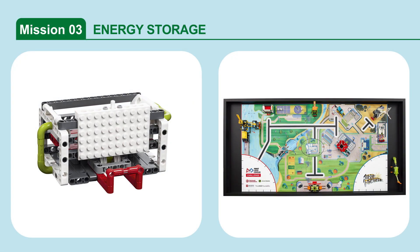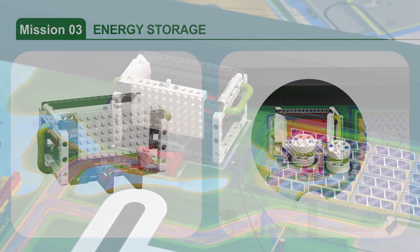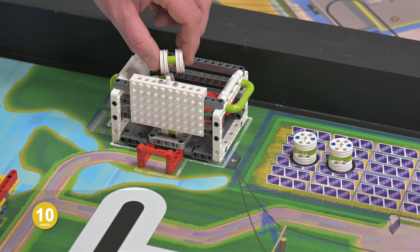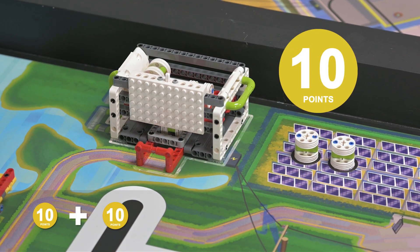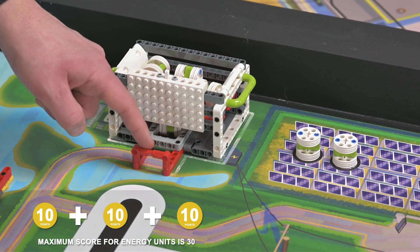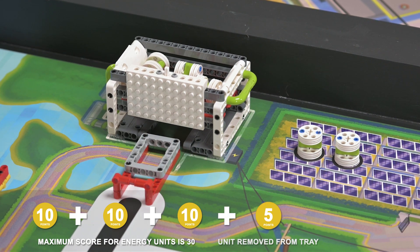Mission 3: Energy Storage. Load energy units into the energy storage bin, and then release the stored energy unit from the tray under the model. Score points if there is an energy unit completely in the energy storage bin — maximum of three. Also score points if the energy unit is completely removed from the energy storage tray.